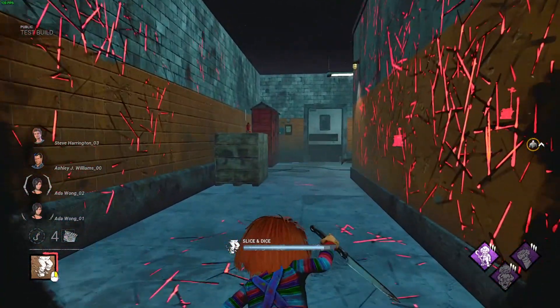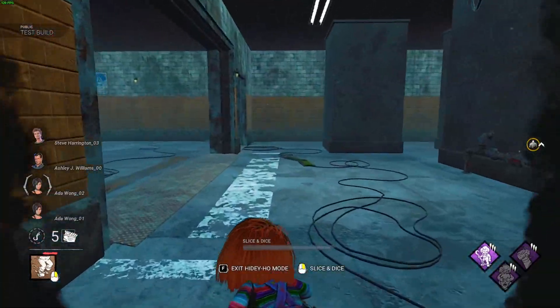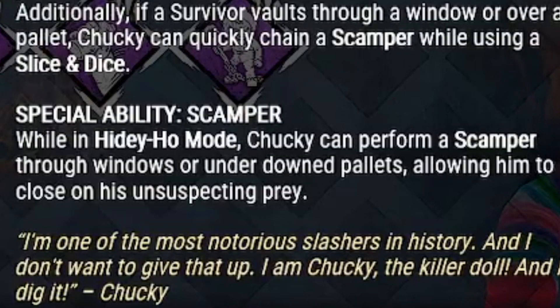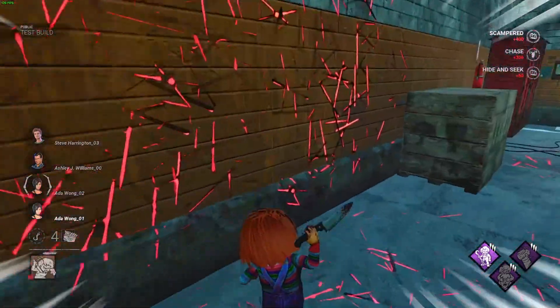The special attack is called Slice and Dice and consists of making a small sprint that can hit survivors after holding the special attack button, similar to Oni's Rush except it cannot hit the insta-down base kit. The special ability, called Scamper, allows you to go through pallets without breaking them — you kinda go under them.